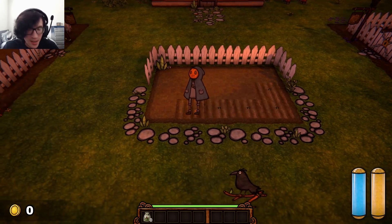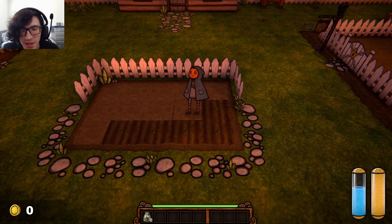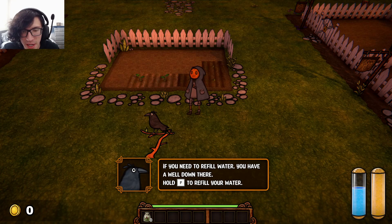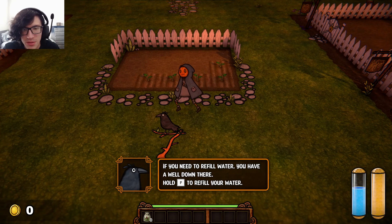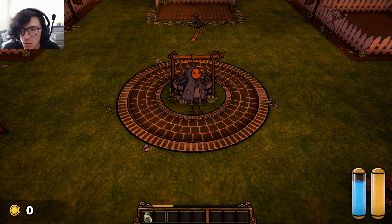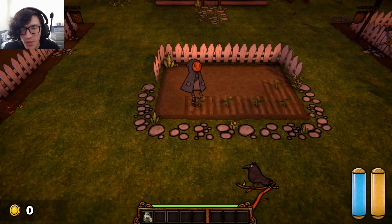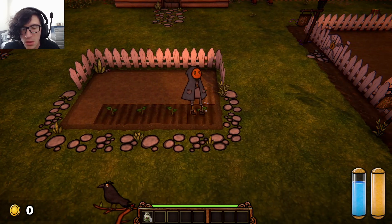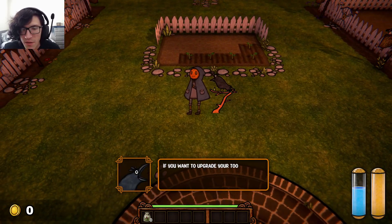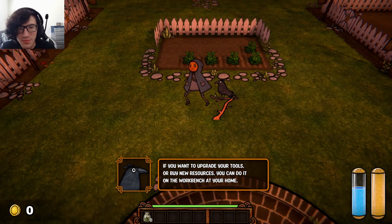Apparently I'm out of water. If you need to refill water, you have a well there. Hold F to refill your water. There we go — guess I gotta re-water them. Now I'm all out of seeds, I just realized that. If you want to upgrade your tools or buy new resources, you can do it on the workbench at your home. Nice.